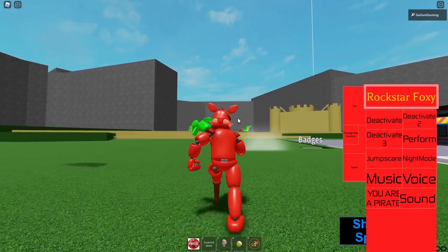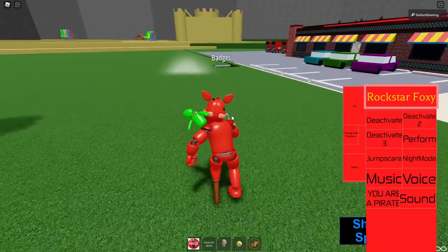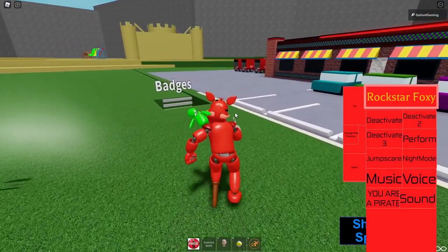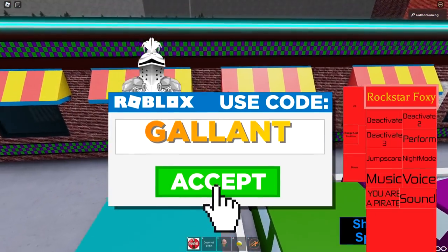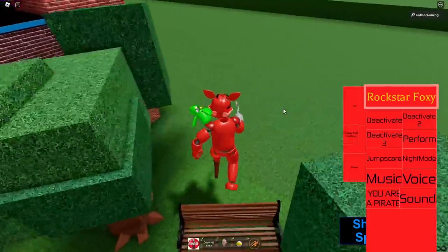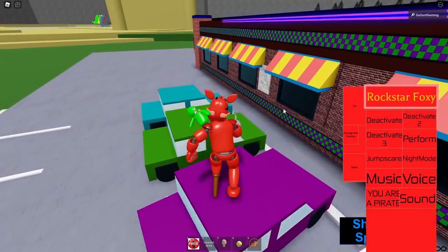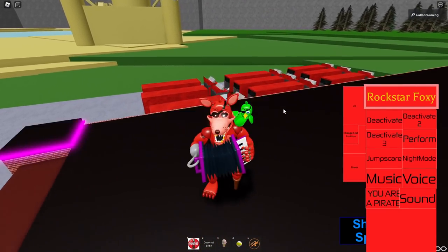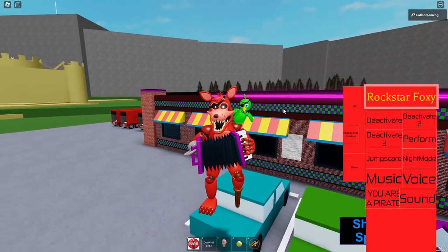I'm going to go ahead and end this video here. If you enjoyed it, leave a like and a comment down below, subscribe and hit the bell icon so you never miss any of my daily FNAF videos. Whenever you're buying Robux or Premium, use star code Gallant. If you need any badge after Twisted Wolf, check out my previous videos — I have a video on every single one, even Twisted Springtrap with all the parts. I will see you in the next video tomorrow, bye!